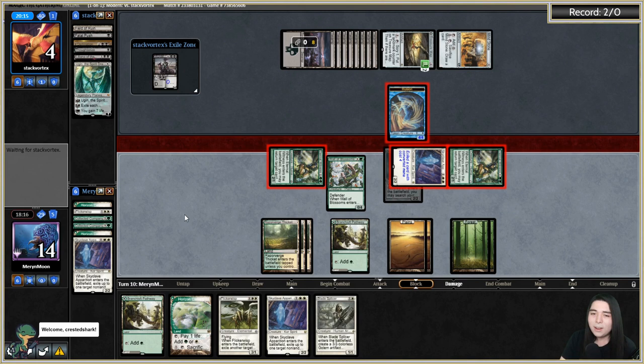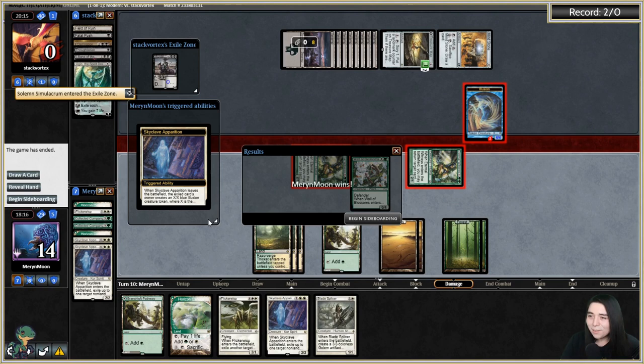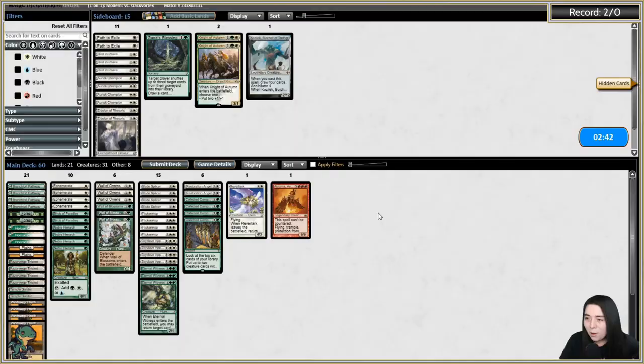If anybody asked me a direct question in chat, feel free to repeat it — there's a lot of messages and I'm trying to play the game simultaneously. Night of Autumn seems good here — they have a lot of artifacts. I'd be cool blowing up a Mindstone or Treasure Map.